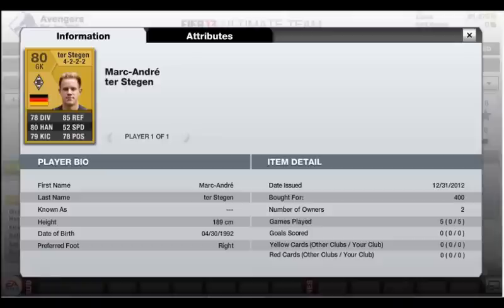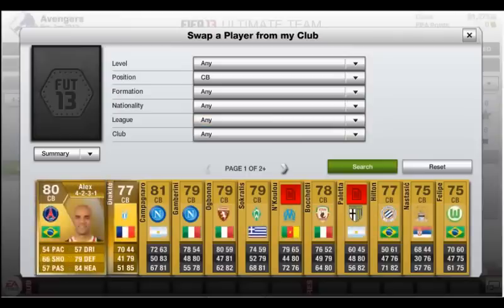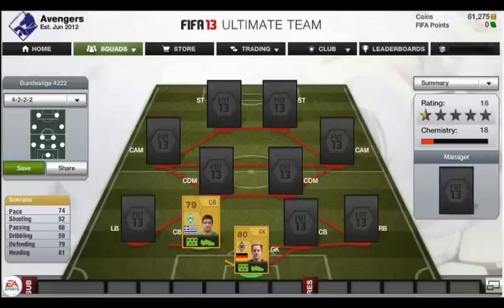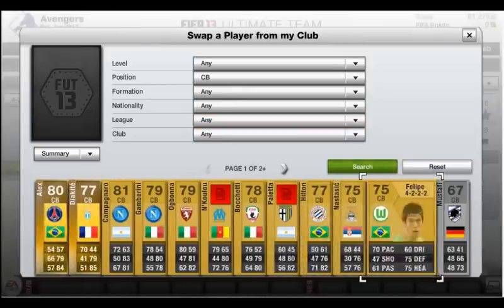At left center back we have Socrates. He is a good defender, he's not too slow, but his heading hasn't been great — not what I expected from 81. He hasn't scored at all; he's just there for chemistry purposes.